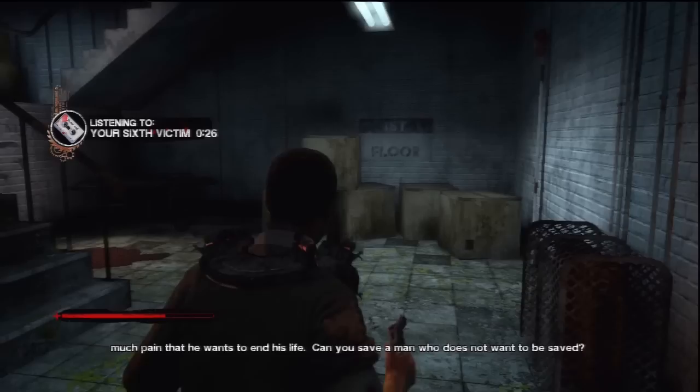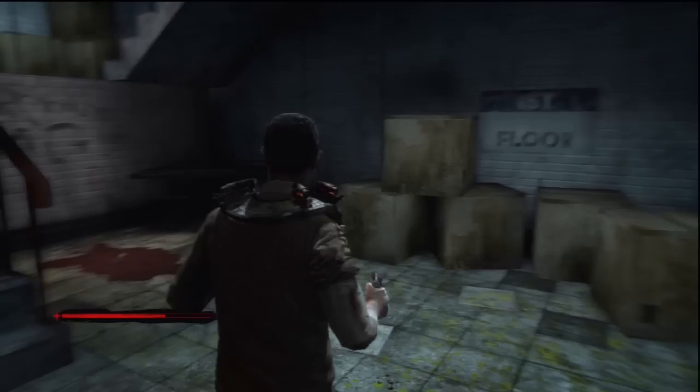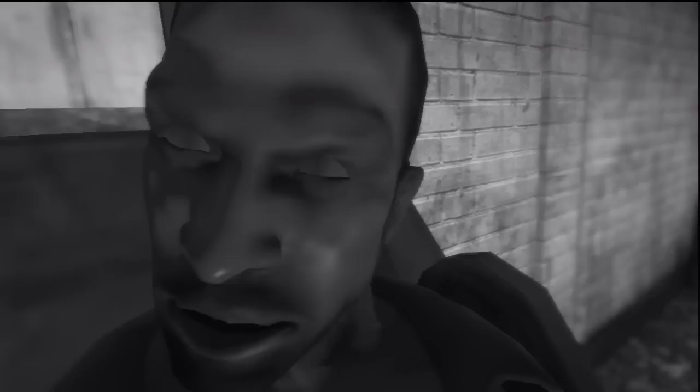The cassette reveals that he wants to end his life. Can you save a man who does not want to be saved? So if you head over here you can pick up this hatchet if you want it. After that just head up the stairs. Over here you can examine this restraining chair.